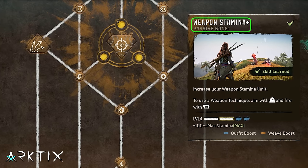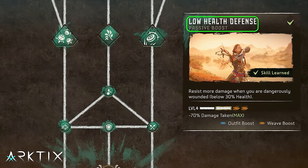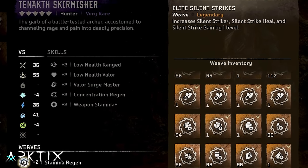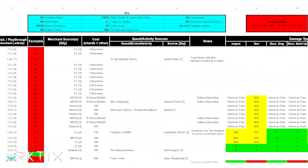Whatever you use, you definitely want to max out your Weapon Stamina Plus and Stamina Regen skills. Maxing out skills that help Valor are important too, and low health skills are also really helpful. Whenever possible, you should definitely be using the Elite Outfit Weaves from the Burning Shores. If you want to learn more about how to optimize outfit and weave combos, I'll link my outfit and weaves video down below, along with my spreadsheet for all the Coil and Weave locations.